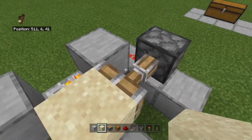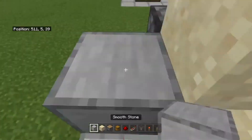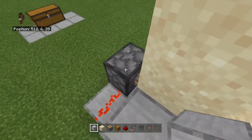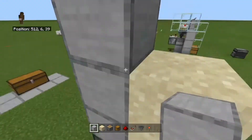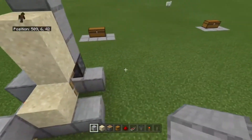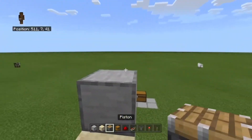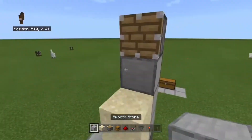Then place two sand like that. Then on the back, place three building blocks on top of the sticky piston. And then you're going to place your piston right on top of that.